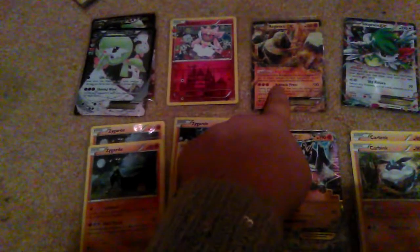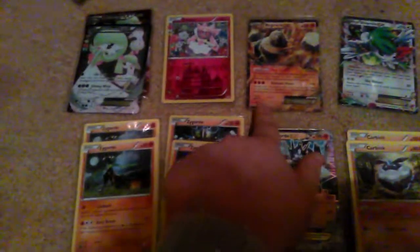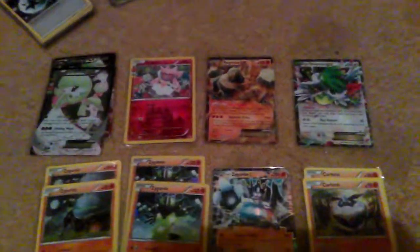Regirock EX is good because of its ability: the attacks of all other fighting Pokemon do 10 more damage, excluding Regirock itself. The Shaman EX is just good in general — it allows you to set up really easily and quickly.